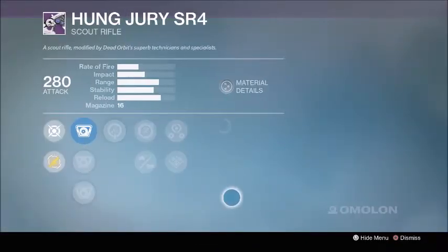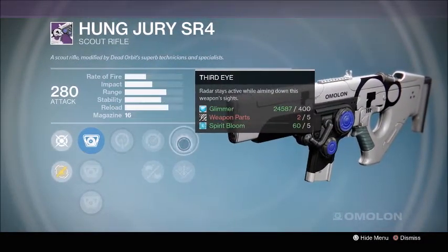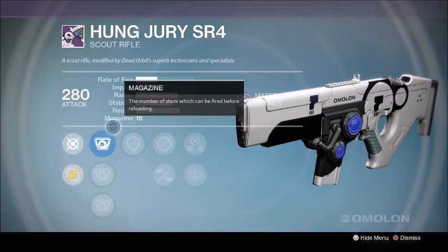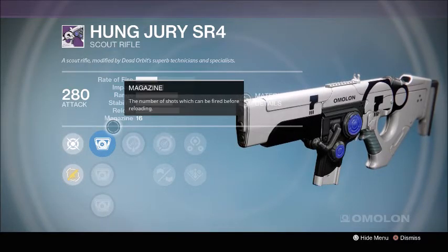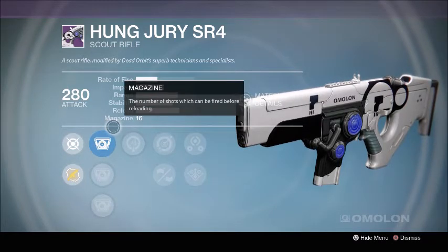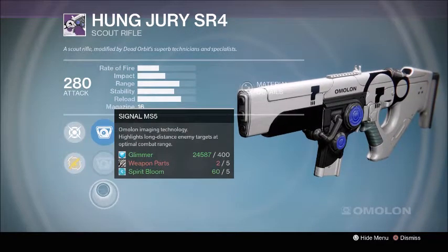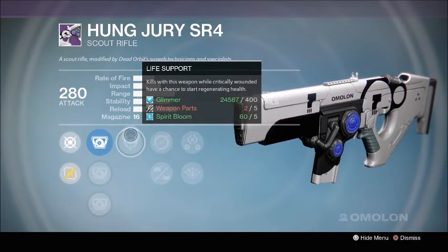The next weapon for Dead Orbit is the Hung Jury SR4. This is a weapon that's kind of being outshined right now, but the first roll the Dead Orbit vendor brought in the first month of The Taken King was outstanding - Firefly, Triple Tap, Hand-laid Stock or Braced Frame. These current sights - Candle, Flash HS4, Signal MS5 - aren't bad but they're not the best.